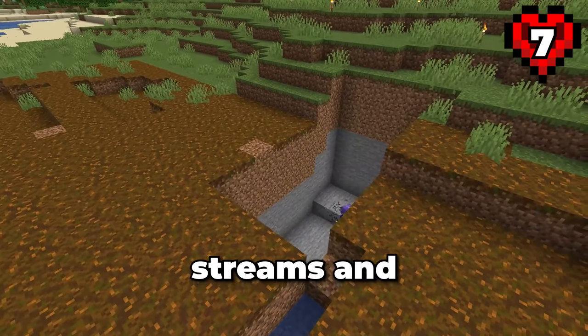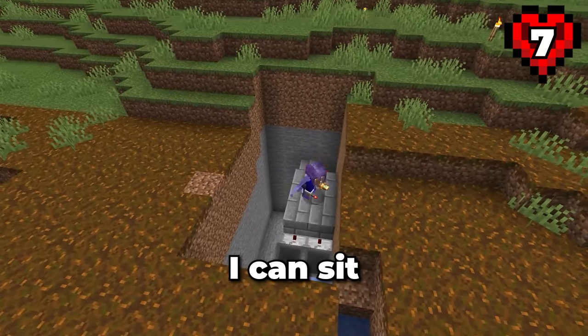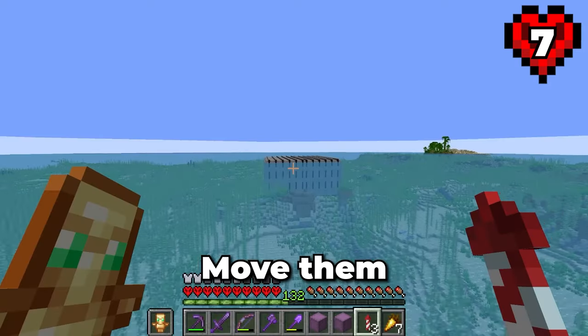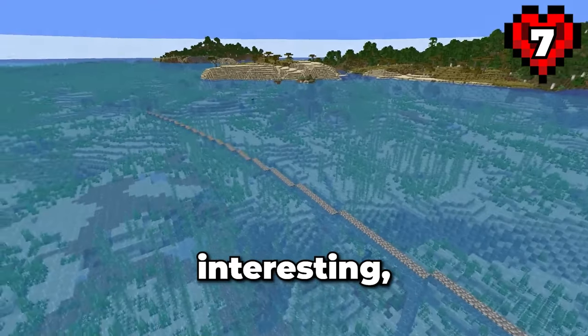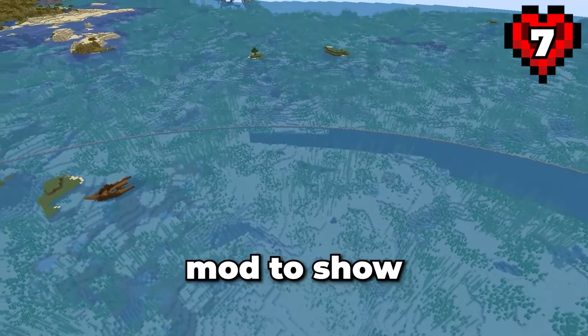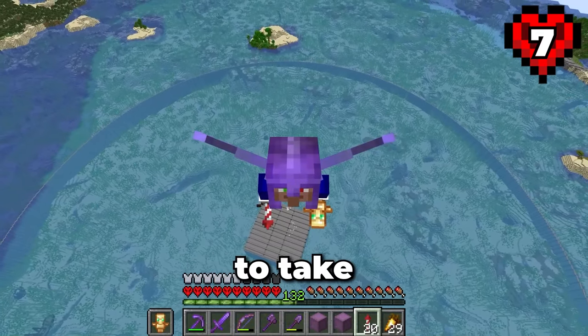Now I can sit here AFK and all these shulkers will be filled automatically. Then it's just a case of taking these out of storage, moving them over to the guardian farm, and I can finally start building this wall. To make things interesting, I'll be going with a circular wall. This circle is 600 blocks across — so big that I needed a render distance mod to show the whole thing. This area is huge. Draining this is going to take a long time.